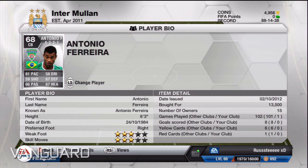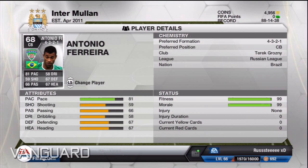Antonio Ferreria has poor defending stats but he makes up for it with his pace. At right back we've got Cecino. I think he's overpriced at 37k but I got him because he's probably the best option available. He's got four star skills, 85 pace, and 76 dribbling, though his 71 defending I wish was a bit better.